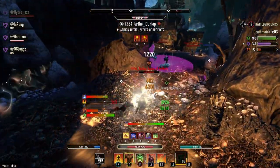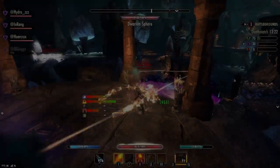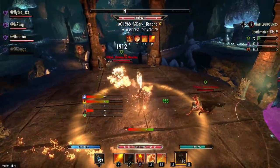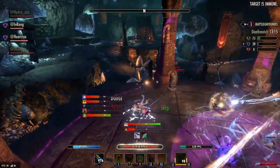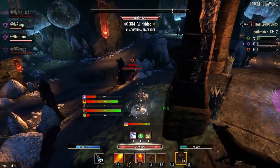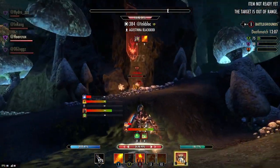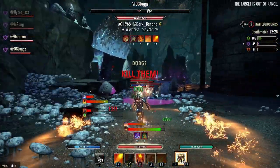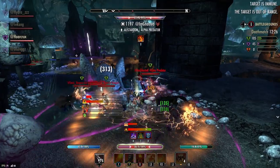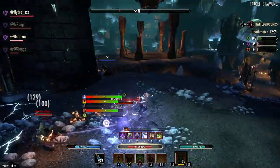Potions are there to complement your build. Anything you are lacking, there is a potion for it. Need more defenses? There's a potion to increase your resistances. Need to be speedy? There's a potion that gives you Major Expedition. Lacking a HoT or need more burst healing? There's Major Vitality and lingering health potions for that as well. Takeaway: anything you're lacking in your build or setup, just complement it with potions.